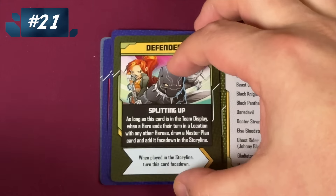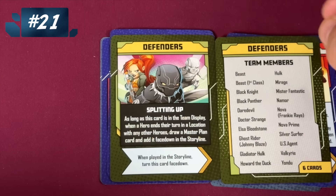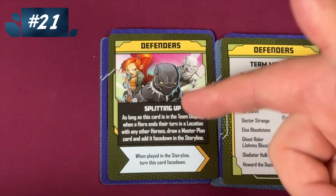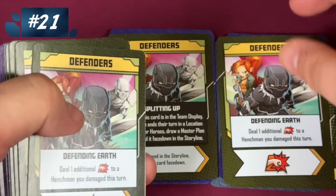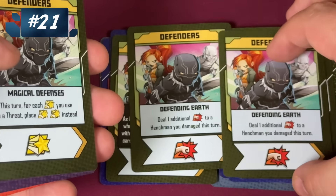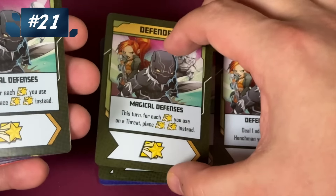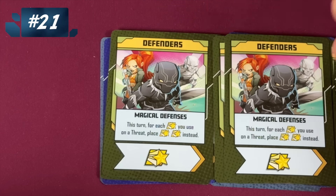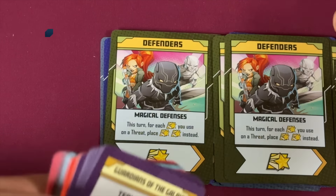Then we have the Defenders. As long as it's there, when a hero ends their turn in a location with other heroes, draw a master plan card and add it face down in the storyline — this is horrible. So this is a team with a bad special effect but good ones here: double hits on henchmen, which is not great, but you have three of them so there's a lot. But I love these magical defenses — these double your heroic attack actions. That's just fantastic. The Defenders.